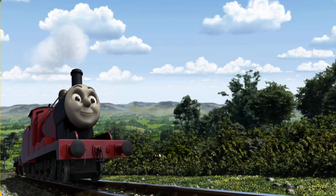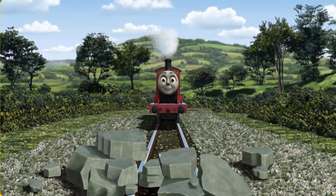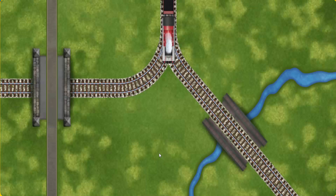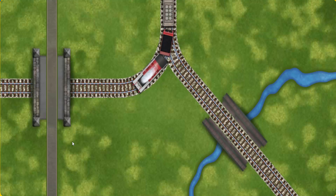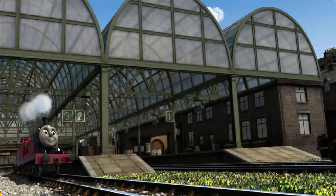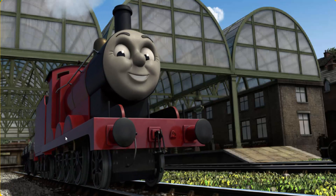Huffing and puffing, James set out for Knappford Station. Suddenly, the tracks were blocked. James had to stop. He needed to go a different way. Show James the track that goes under the bridge. Full steam ahead. James puffed proudly into Knappford Station. With your help, he was a really useful engine.